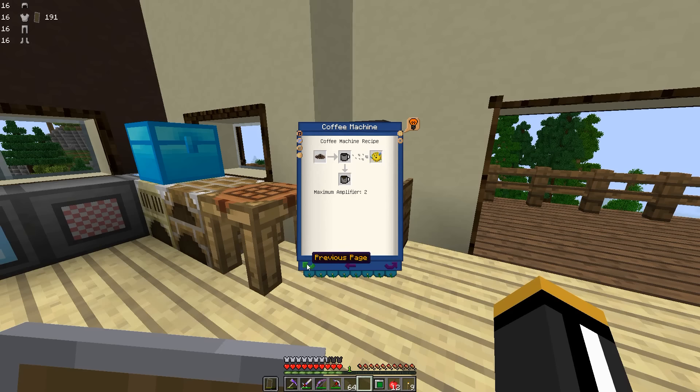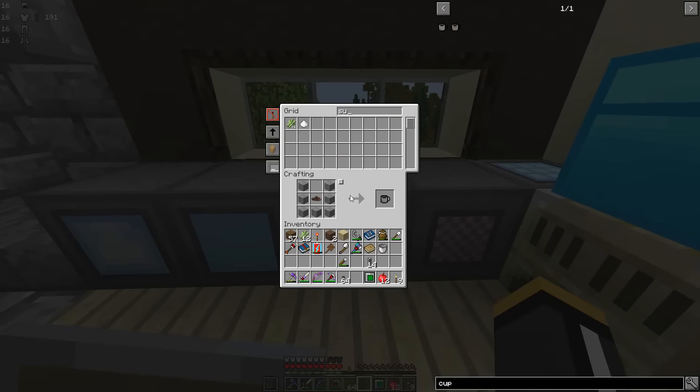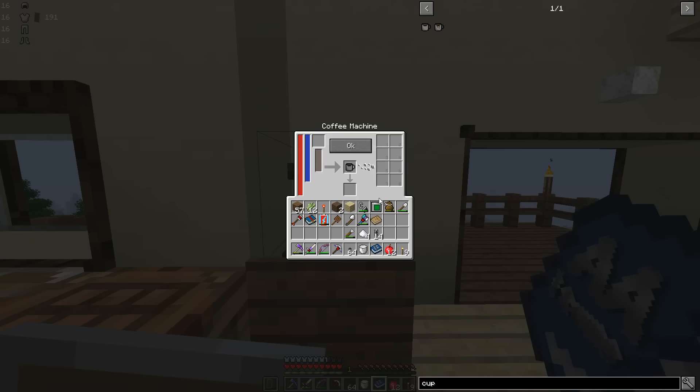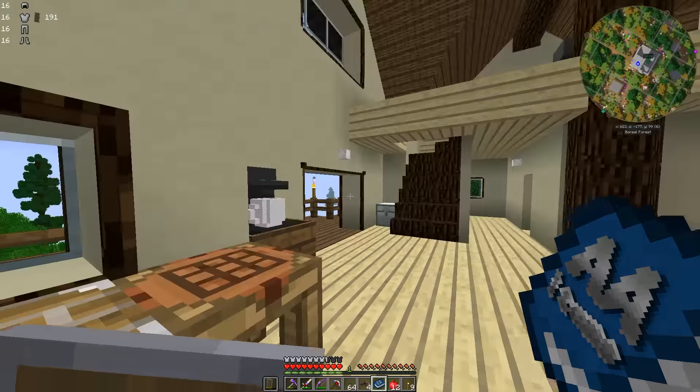Let's just do a couple pieces of sugar and some milk. So there's our empty cup — we put some sugar in there and that'll bring us up to four. Then when we add the milk it's going to take one of the amplifiers away, so we'll end up with speed three but for a longer duration. We need coffee beans — and I'm actually going to go plant those seeds because we will go through these coffee beans pretty quickly.